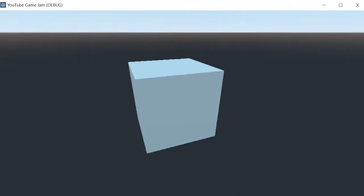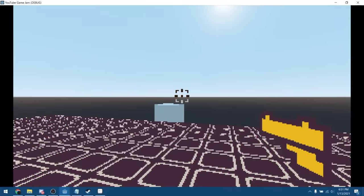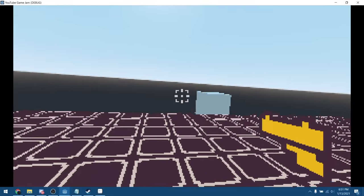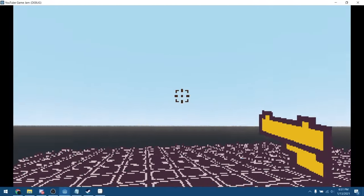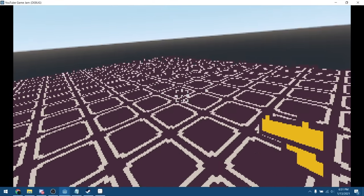I got the first person controller set up. It was actually a lot easier than I initially thought it would be. You can click the mouse button and the gun goes pew pew. Now I have a reticle in the game that's like the Minecraft reticle — it inverts the colors so you can actually see it in both dark and bright places.